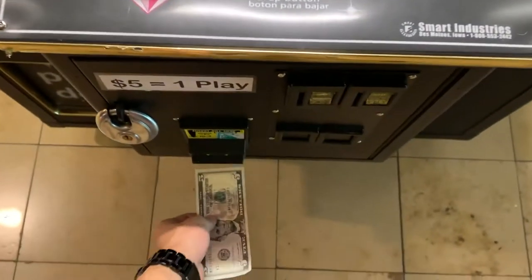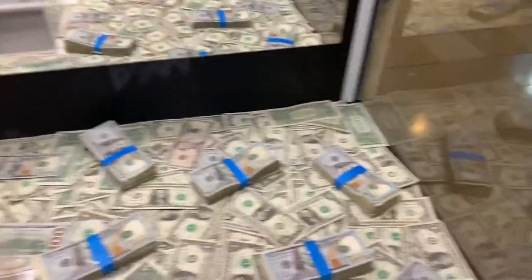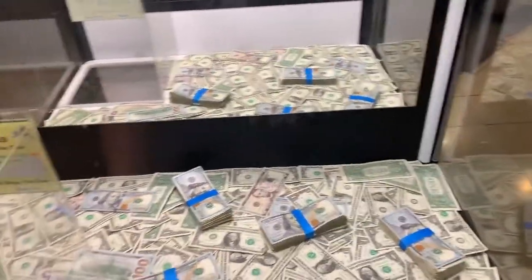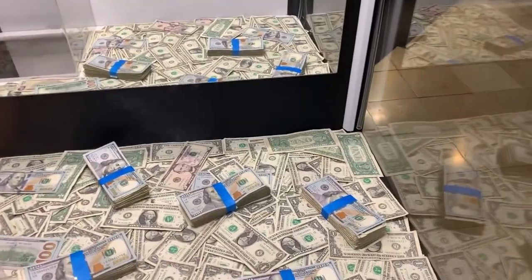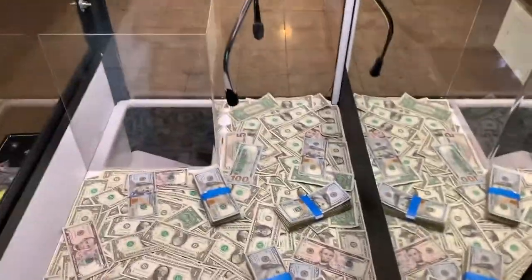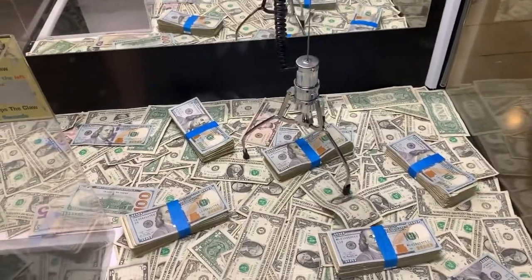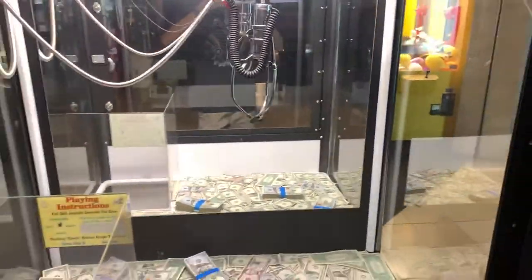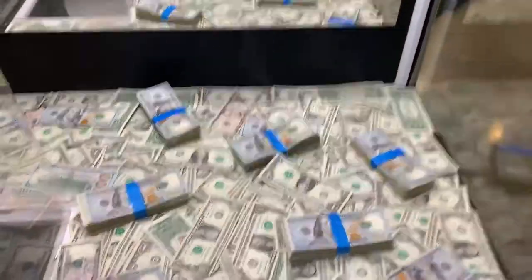Let's go ahead and insert a $5 bill for one try. I'm going to go for the same one. I feel like if I wind it up a little better than last time, it might help. Let's see these angles here. It looks good. Oh, that's dead on — it's got to have it. What? That was super weak. That didn't even grab it.